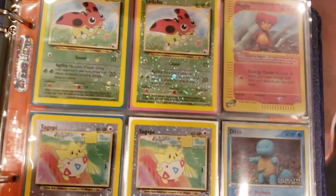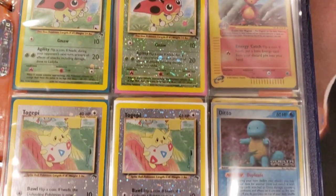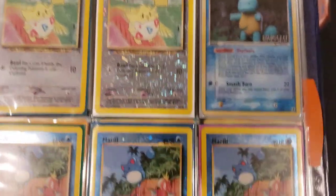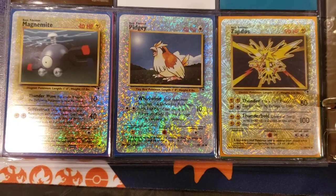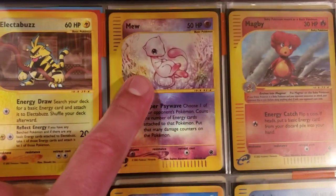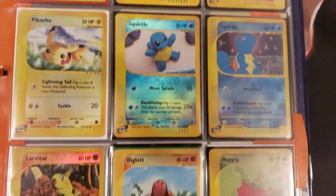Look at this - we got the ladybug reverse holo from Southern Islands, we got the Ditto from Delta Species, we got the squirrel Ditto - that is awesome. More reverse holo Southern Island cards. And then look at these beauties: the reverse holo Zapdos, Magnemite, and Pidgey from the Legendary Collections. Then we got some really cool cards - the Mew reverse holo from Expedition, the Squirtle claymation.